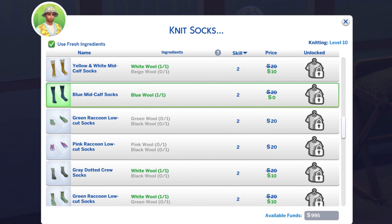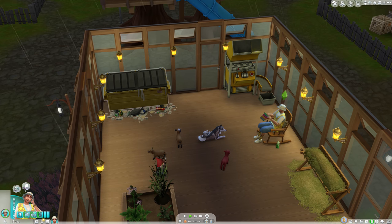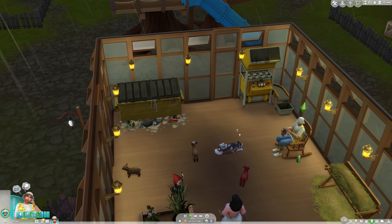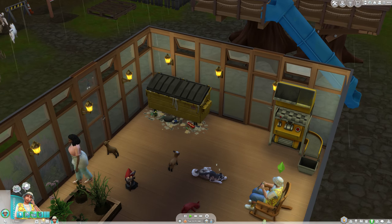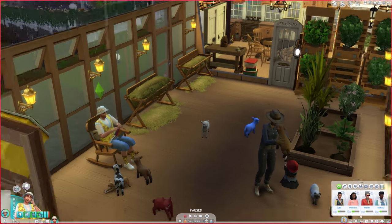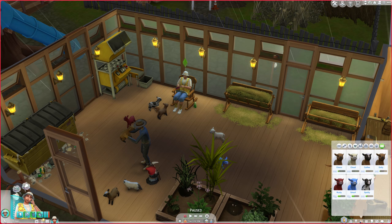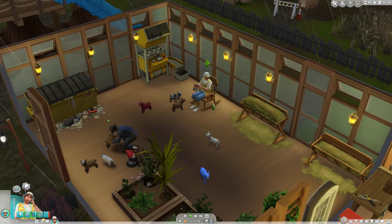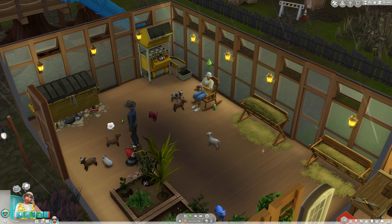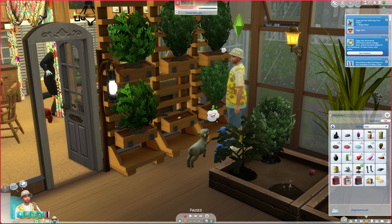I thought the maid and butler would empty the trash but it looks like they won't. We now have a Cream Mini Sheep — we'll name her Cloud since naming the sheep is important so I can track new ones. We got beige wool from that one — I thought we'd get white, but we get beige. Now to sell Groove Wave — it's only 365 simoleons, so multiplying that times five is 1825.